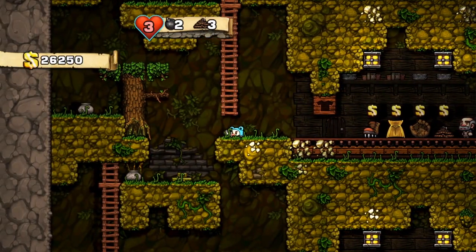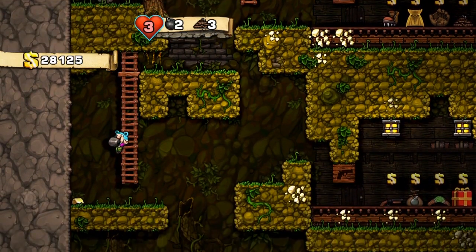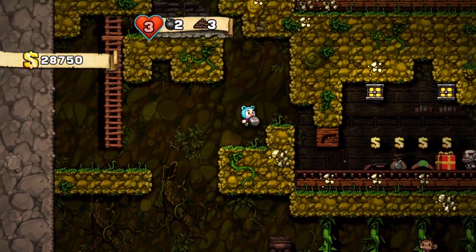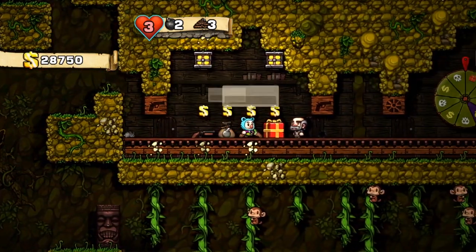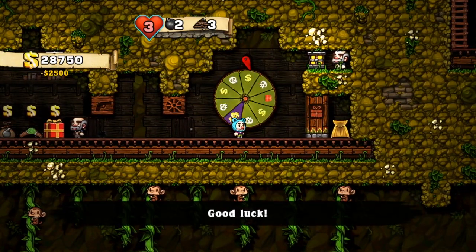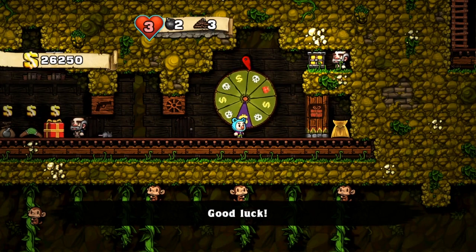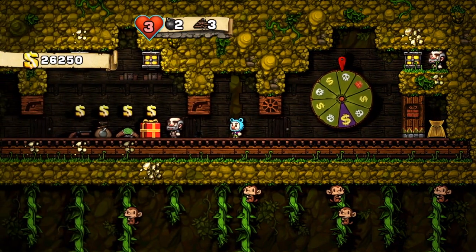Nothing that I really want. I could use bombs and ropes — those are always useful. If you pick up that gold, you may have enough for... there's a jetpack up above but it's 3,000. Come on, money. I'm gonna gamble this money. Oh here it is — I lost it. Too bad.